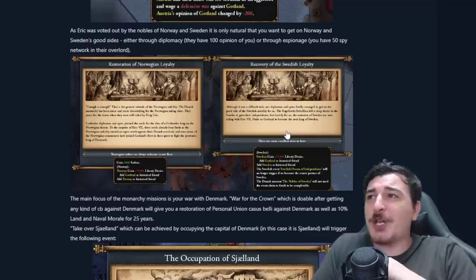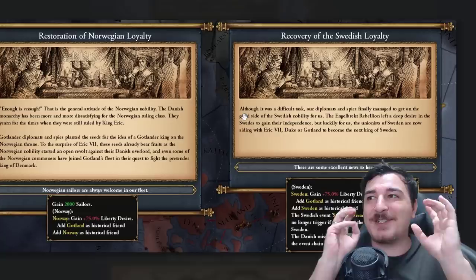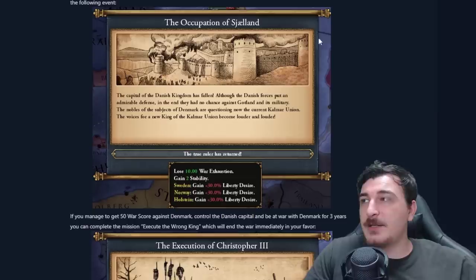Here's something that's definitely going to change the MP scene and a lot of things in the northern parts of Europe. These two missions — restoration of Norwegian and Swedish loyalty — essentially make them very disloyal towards their Danish overlords, making it easier to get their independence and eventually get them as your PUs by swiping them over from the Danish.